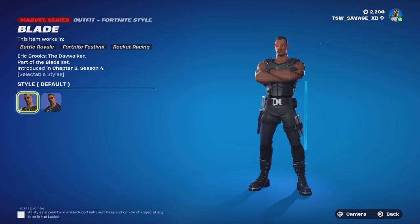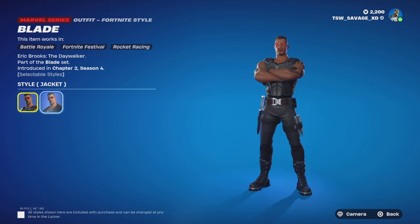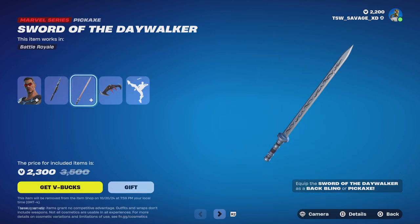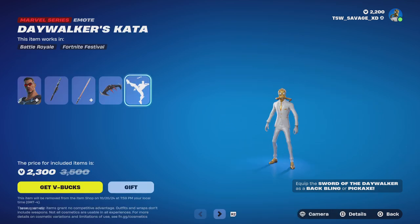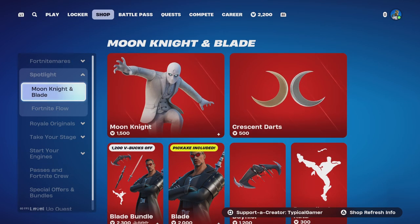We got the Blade bundle - he hasn't been here for a hot minute. With the Blade bundle you get the Blade skin with two styles: jacket and default. He comes with a backbling called Sword of the Daywalker with no styles, a pickaxe called Sword of the Daywalker with no styles, a glider called Day Flyer with no styles, and an emote called Daywalker's Kata.